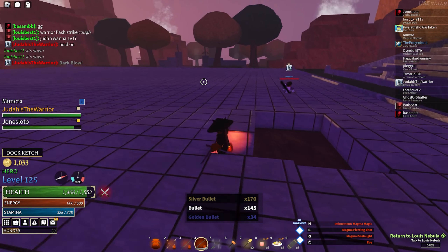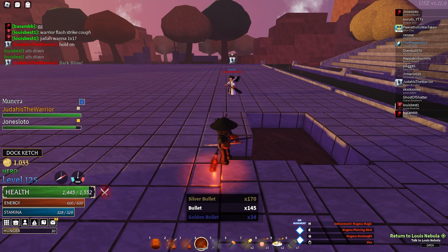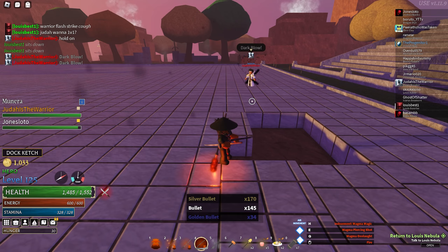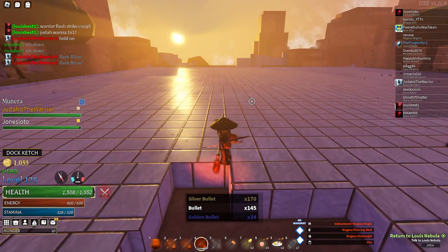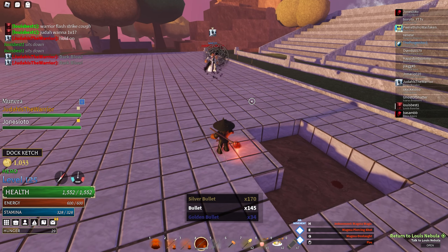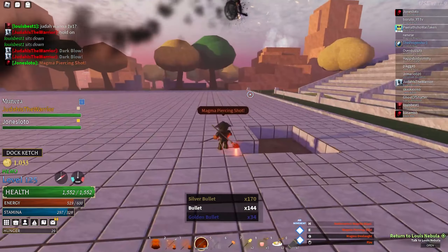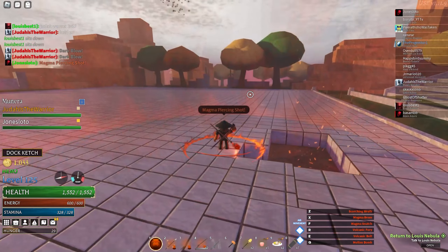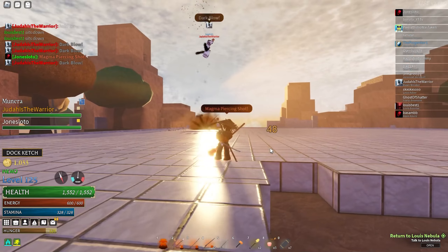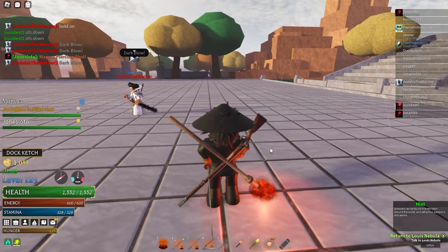What that helped me with is that the only thing you can really do is go based off the sound cue. When you hear me charge my magic, you can hear a sound cue and then hear the magic flying at you. Right now it's kind of difficult because every magic has its own sound cue, but eventually if you keep doing PvP you'll notice that shadow has its own speed.